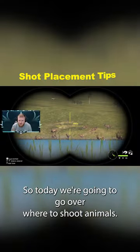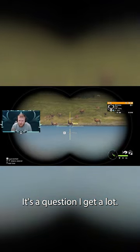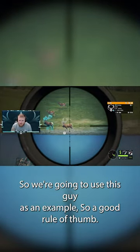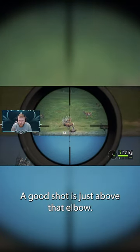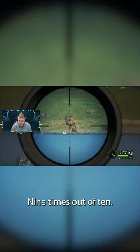Hey guys, so today we're going to go over where to shoot animals — it's a question I get a lot. We're going to use this guy as an example. A good rule of thumb: see how the legs come up and you can see the elbow here — a good shot is just above that elbow. Nine times out of ten they're going to hit a lung.